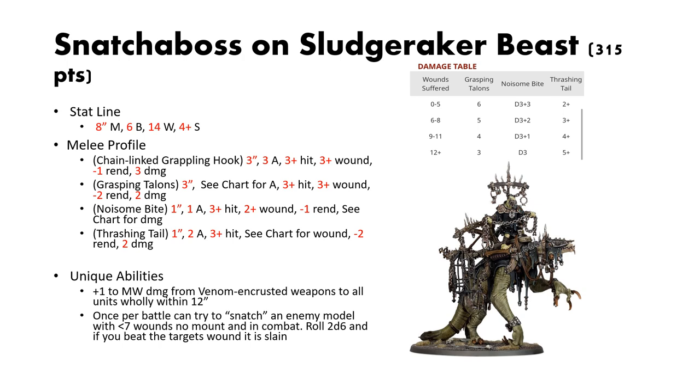Here is the really nasty thing. The unique ability of this beast gives plus 1 to the mortal wound damage from Venom-encrusted weapons to all units that have that ability wholly within 12 inches of it. This is absurdly powerful — essentially a plus 1 damage buff AoE. The Cruel Boys get a lot of their power from Venom-encrusted weapons, so buffing that with plus 1 damage is crazy strong. And keep in mind, this also applies to itself.